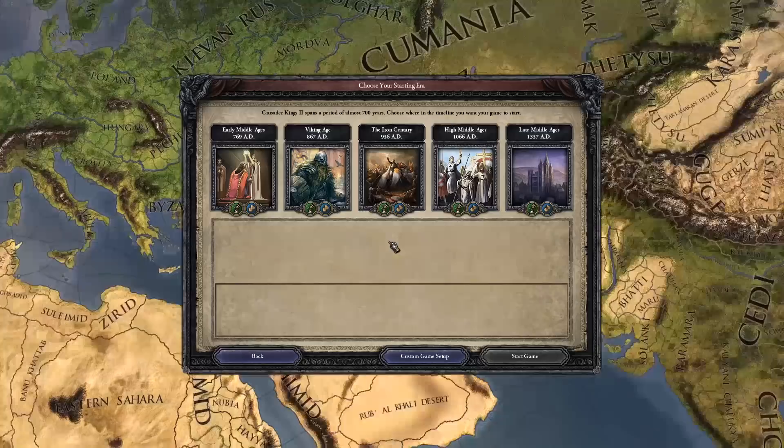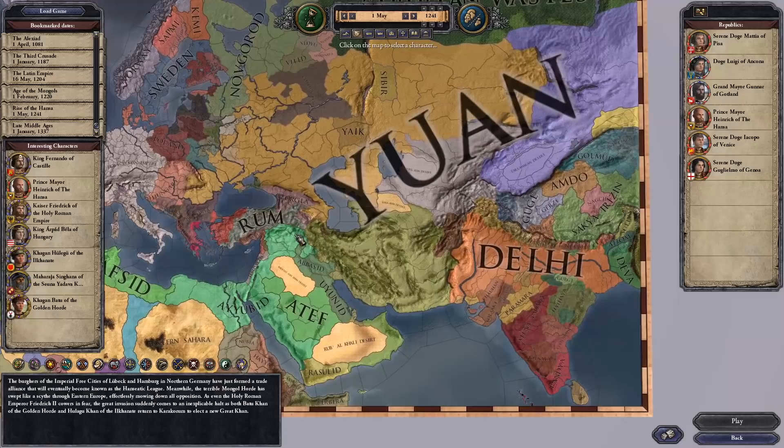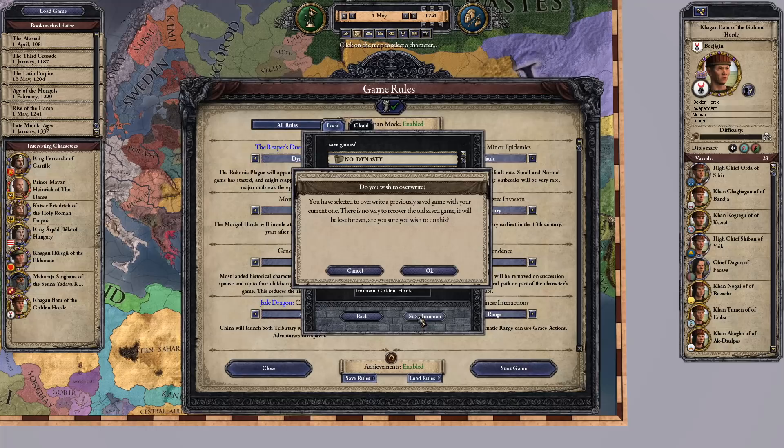The initial decision for all of these Crusader Kings 2 speedrun guides is always who do we play with. It wouldn't be a speedrun guide on this channel, and it certainly wouldn't be a speedrun guide in Crusader Kings 2, if we didn't start in 1241 with the bookmarked Rise of the Hansa and simply played one of the Mongols. In this case we will play the Golden Horde.